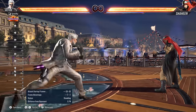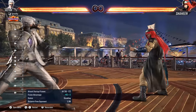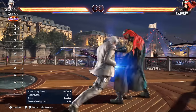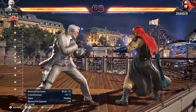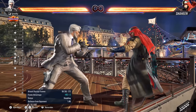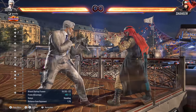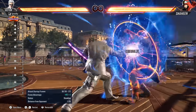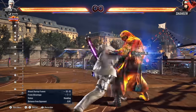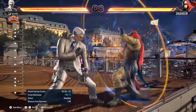Some characters also have access to running attacks, like this Viktor running 2 which is plus 5 on block. Not only can you just run up and utilize these, but you can use a technique called instant running by triple tapping forward very quickly when close to the opponent. In Tekken 8 this has been made even easier to do than in Tekken 7, so utilize it for quick running moves and attack your opponent viciously.